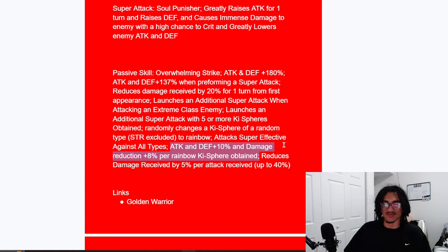He's a nuker specifically on rainbow Ki spheres, getting 10% attack and defense as well as 8% damage reduction per rainbow Ki sphere obtained. If you get that golden rotation of five rainbow Ki spheres — which is more likely with double orb changers in rotation — that's 40% damage reduction from Ki spheres alone. I like the fact that he's an unrestricted orb changer.